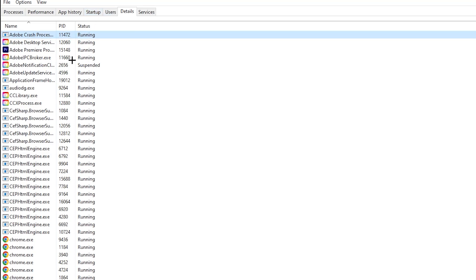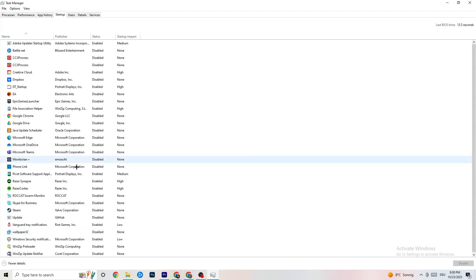Next go to the 'Startup' tab in Task Manager. Disable every single program that is auto-starting in the background, to decrease your GPU or CPU usage. For example, you can see Adobe Update in startup — right-click it and click Disable. Do that for every program currently running that you don't really need. Then close Task Manager.